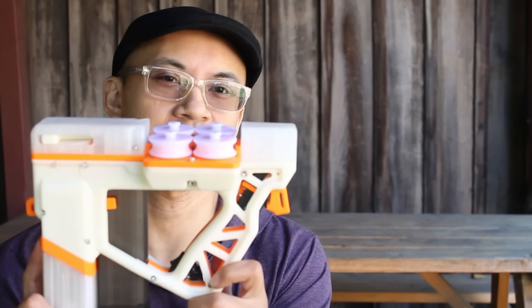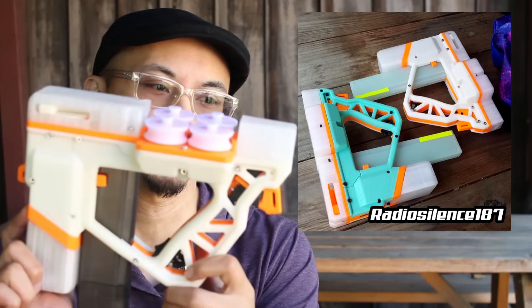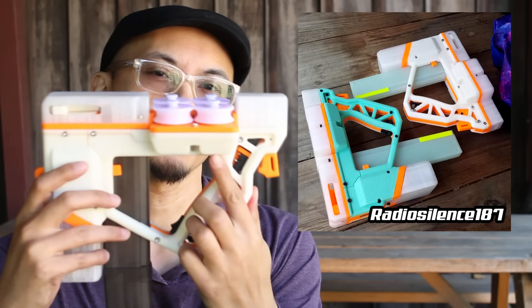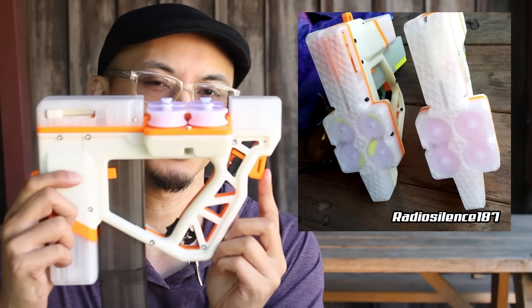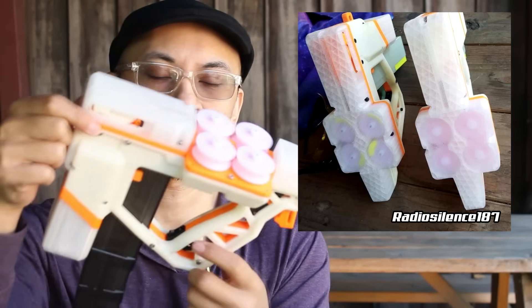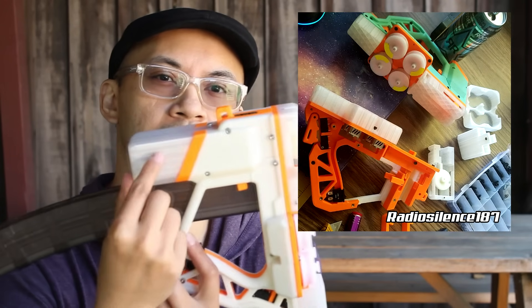Hey everybody, I'm Radio Silence 187. This is the Cage Fighter — a compact bullpup dual-stage short dart blaster featuring full-size flywheels. There are 3S-130 size motors on the inside, room for a MOSFET board, a dual-stage trigger, an N20 full-auto pusher, and room for a power switch, a voltage meter, and a medium-sized 3S lipo in the back. The files are available on Thingiverse — just look for the RS-187 Cage Fighter.